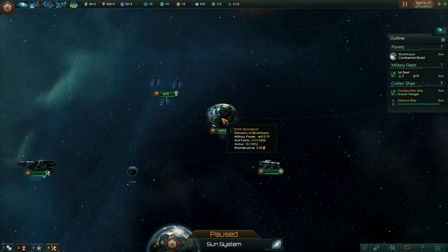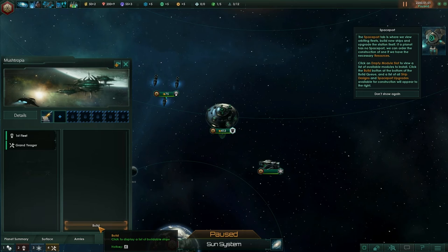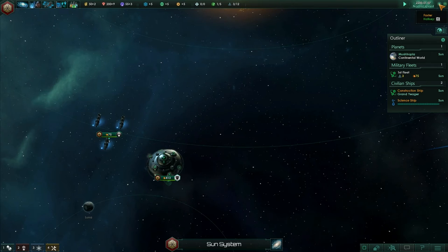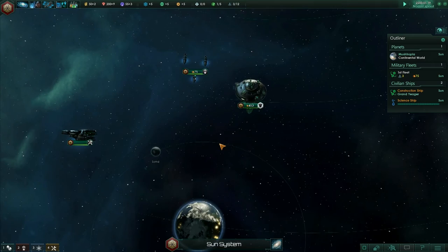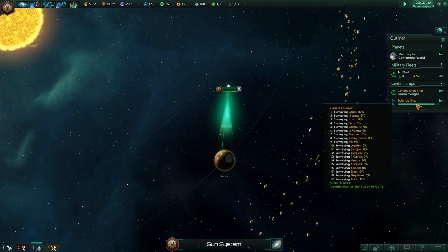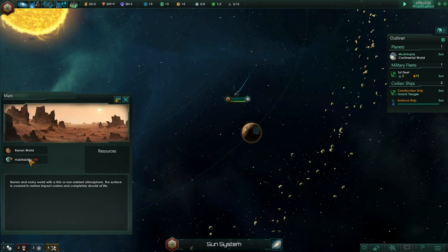We've got a spaceport here — the spaceport tab is where we view orbiting fleets, build new ships, and upgrade the station itself. Let's unpause the game and see what crops up. I'm now playing at normal speed; I can increase it to faster or fastest if I want. There he goes — our science ship is surveying Mars, checking to see if it's got any available resources. He's now completed it and it's basically a barren world with nothing. We can't mine it.